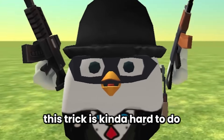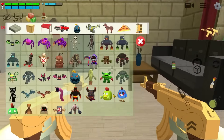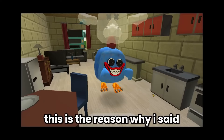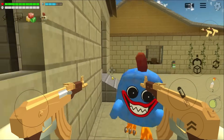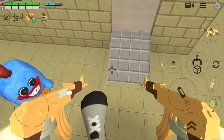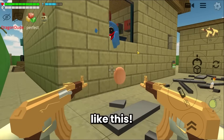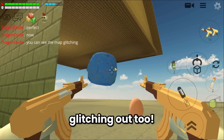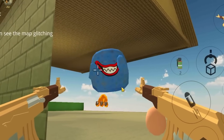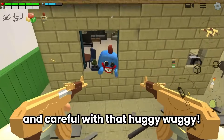The second trick: spawn Huggy Wuggy and direct it near a wall. Stand close to the wall — the map glitches out! If you walk a little you can see Huggy Wuggy's face glitching out too. Pretty amazing! Be careful with that Huggy Wuggy.